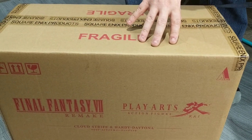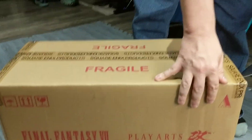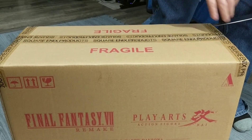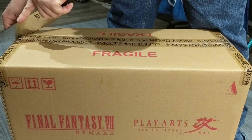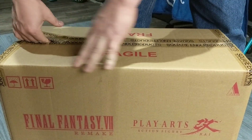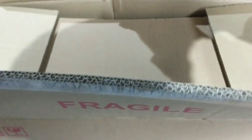He quickly abandoned his comfortable spot — denied. As you can see, it's just a big cardboard box that you get in the mail. This was actually a box within a box; it's even got its own Square Enix tape. And much like Cloud, we're using a knife that's way too dang big. We are greeted with more cardboard.